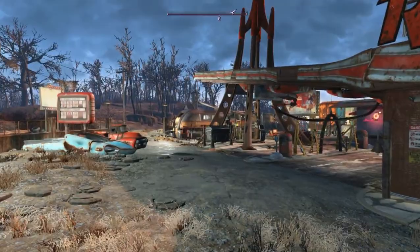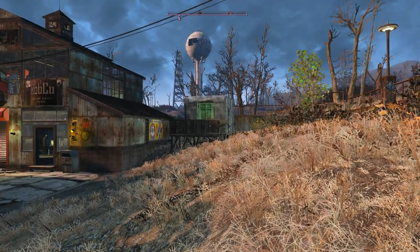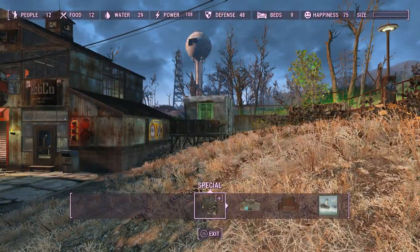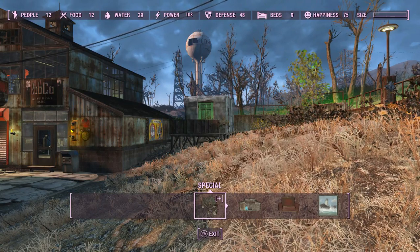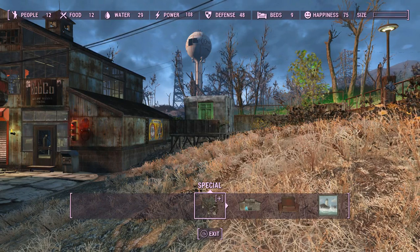We have every single settler we need, which is currently 12. Let me pop into the settlement build menu: 12 people generating 12 food, 29 water, power 108, defense 48, and 9 beds — everything is in white. Happiness is 75, steady. I don't worry about happiness in my builds; I just want it to look good and I want the settlers to function properly, which is why I had to undergo some changes.